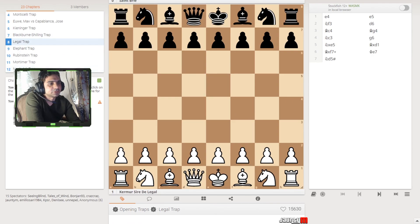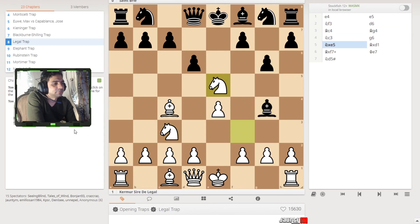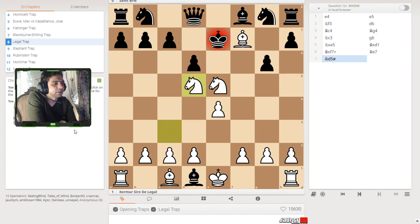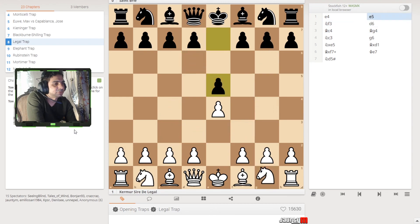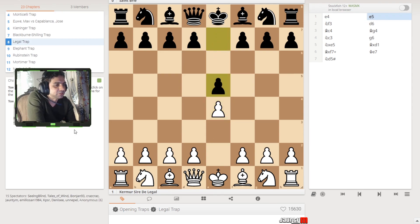Let's go for another trap called the Legal trap. e4, e5, f3, d6, bishop out. Now the knight goes to e5 and basically white has an easy option to take it. We're trying to give up the queen here — no problem — because we're trying to check the king. The king comes up, and we have the other knight to put up a check to the king — that's checkmate. It's a very complicated attack and it's really hard to understand what's happening. We can easily miss this and end up losing a lot of material.